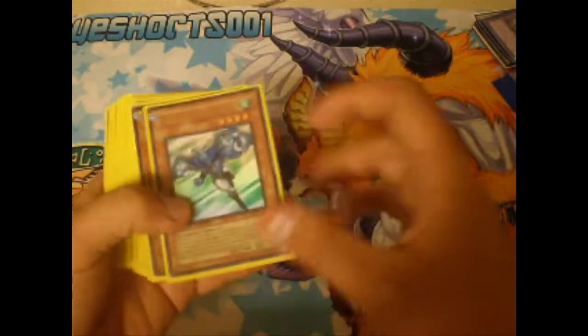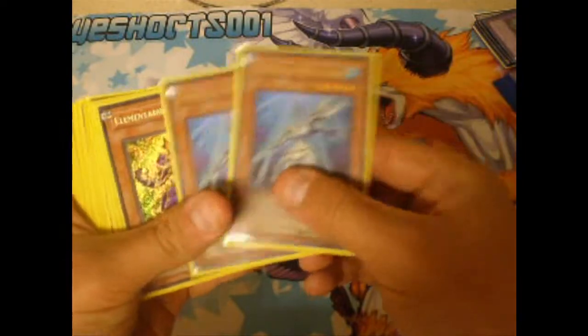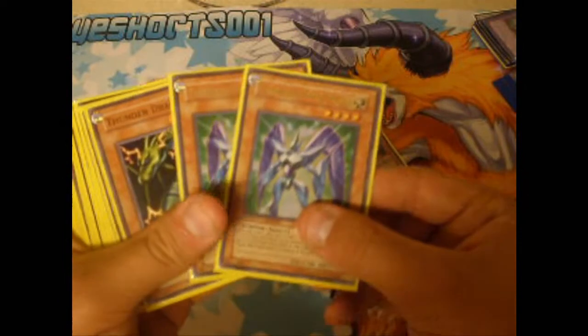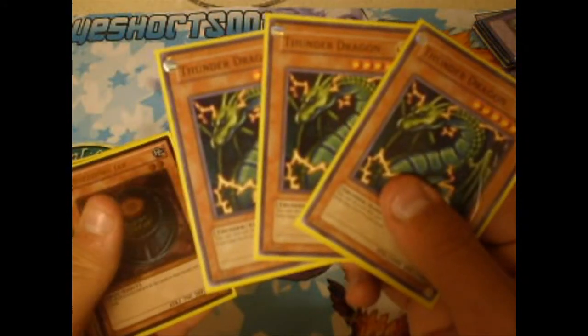So first things first, you need to run 1 Stratos, 2 Ocean, 2 Elemental Hero Voltic, 2 Elemental Hero Prisma, 3 Thunder Dragon — I'll explain why.